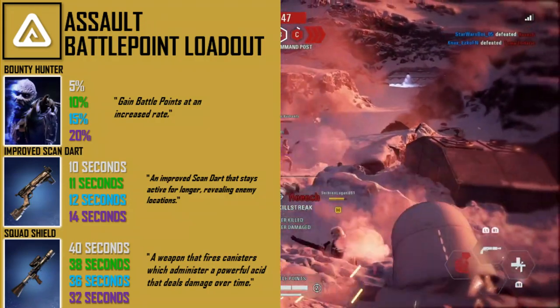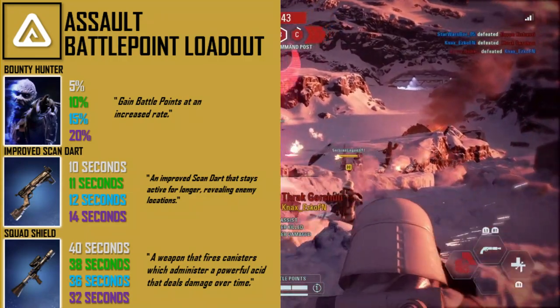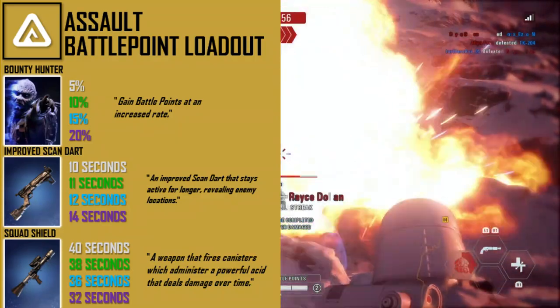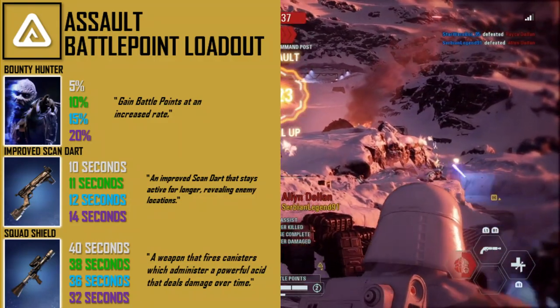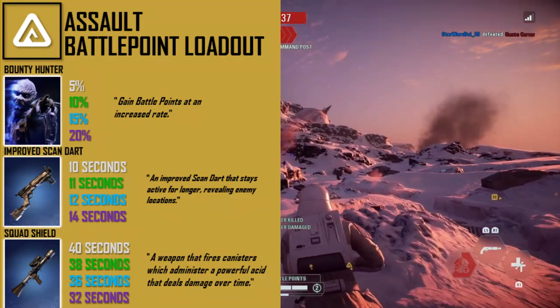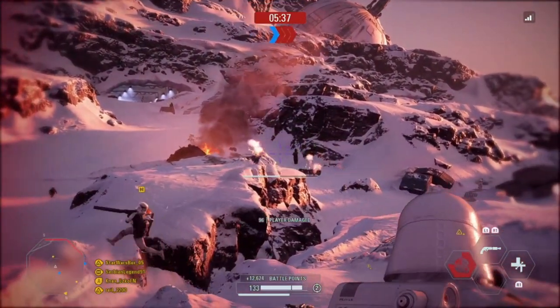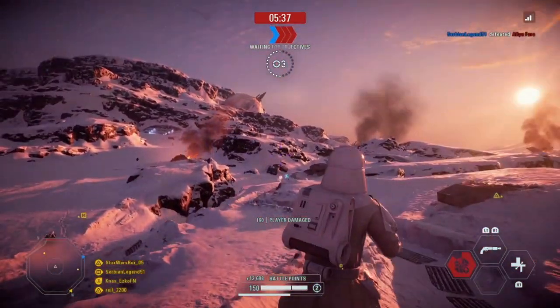The final card in the battle point loadout is the acid launcher, which is good at racking up points. Its cooldown is reduced from 40 seconds to 32 seconds with a maxed star card. The acid isn't as powerful as Boss Dioxis and you probably won't get kills with it, but it excels at earning points from damage dealt and assists — you'll get points for all the damage you did and the assists you got.